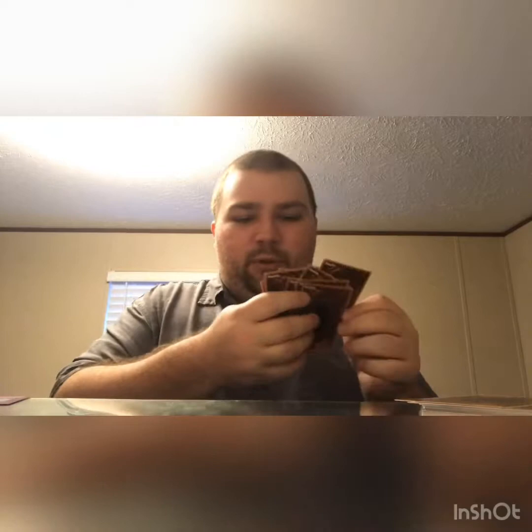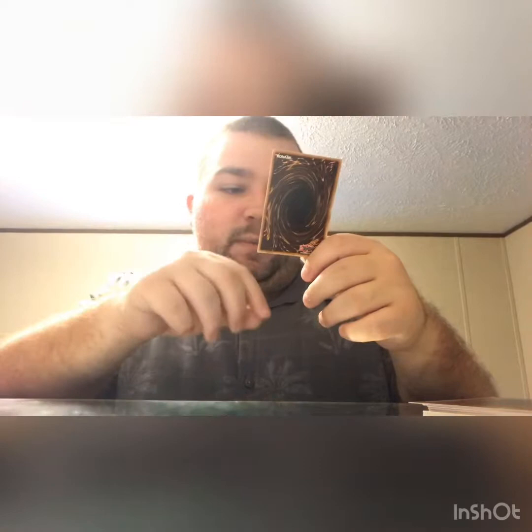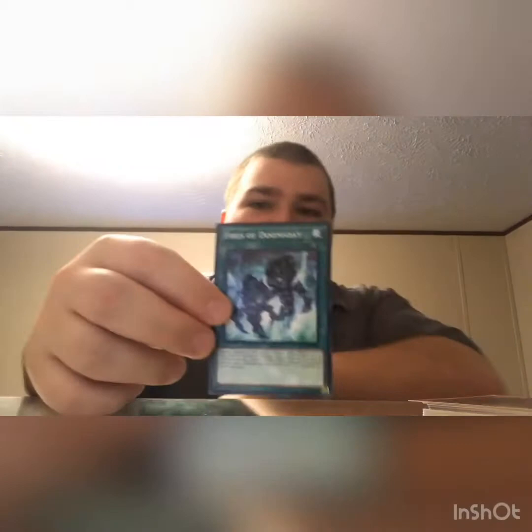Next one is Fires of Doomsday — I have this card, I didn't know it was in here. It's a quick play spell card. You special summon two Doomsday Tokens — zero attack, zero defense, defense position. They cannot be tributed unless it's for a dark monster, and you cannot summon other monsters the turn you activate this. Since it's a quick play, if somebody is going to attack you directly, have it face down and then use it — summon two tokens. Pretty cool.